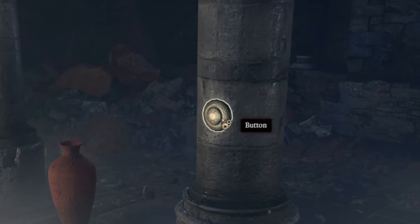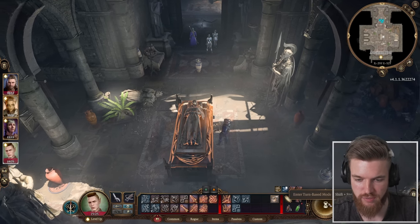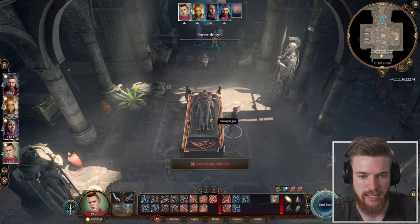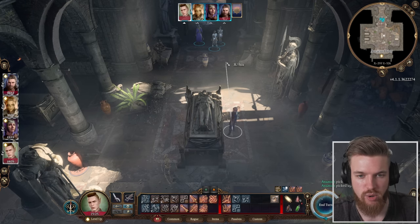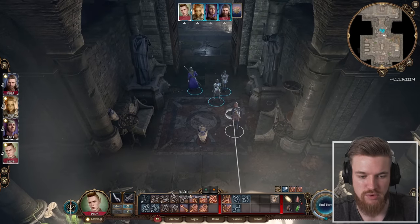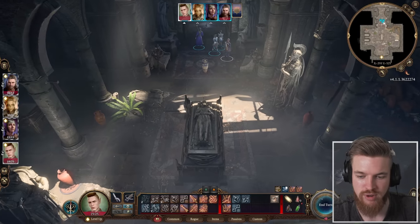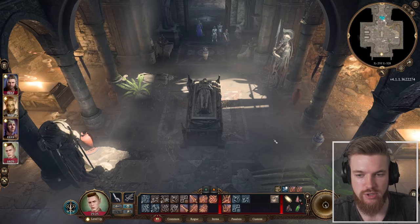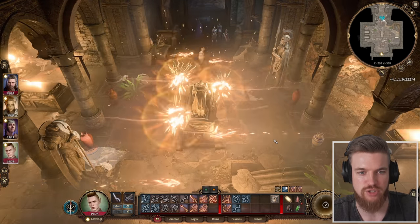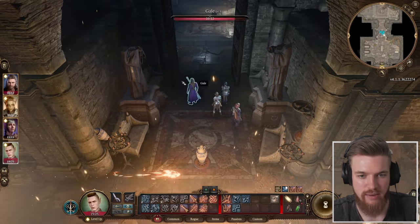If you didn't pass the perception check to see the button, here's what to do instead: enter turn-based mode, right-click to open the sarcophagus and take the loot, then run all the way to the other side of the room. If you can't run far enough, use your dash ability to get completely out of range, then exit turn-based mode. All the fire will appear and destroy everything, but you're safe.